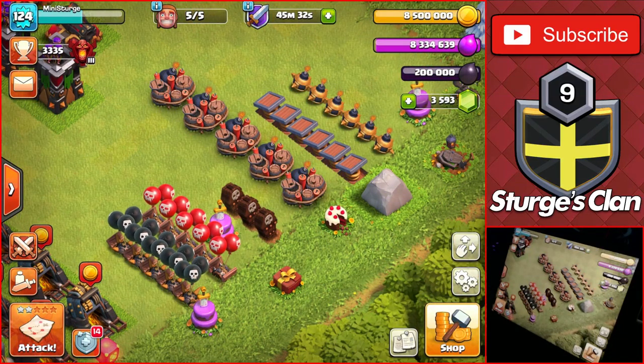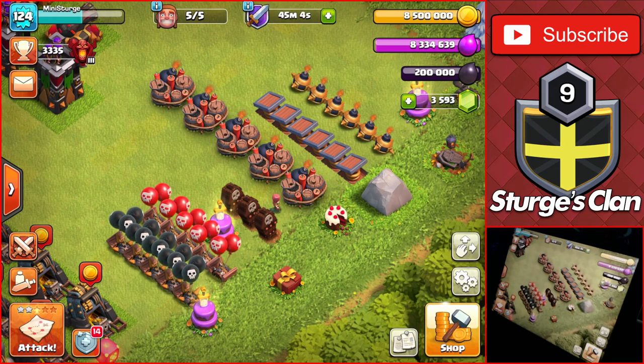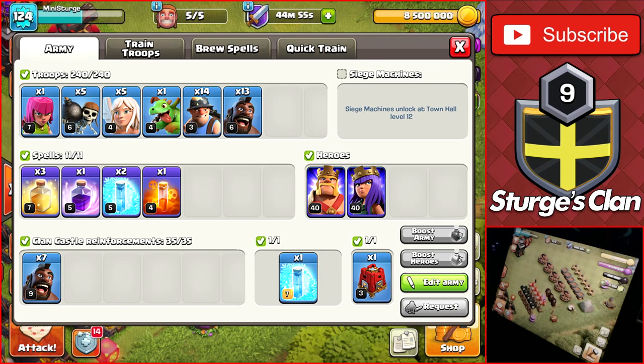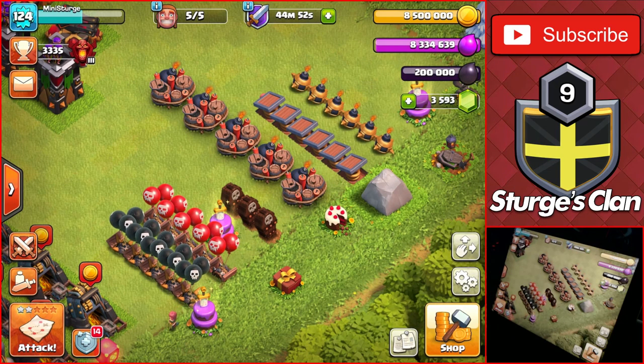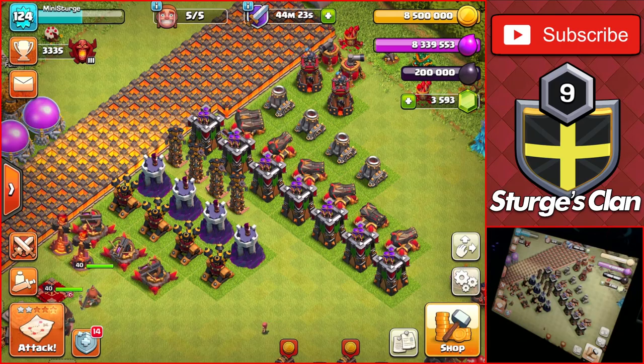The traps section isn't super important unless you're active in clan wars or clan war leagues. Upgrade left to right, starting with the seeking air mines, since air attacks - especially dragon attacks - are very popular at TH10. Giant bombs are also good because hybrid is a strong attack strategy at TH10. Spring traps come next, and bombs aren't really that important at any Town Hall level.